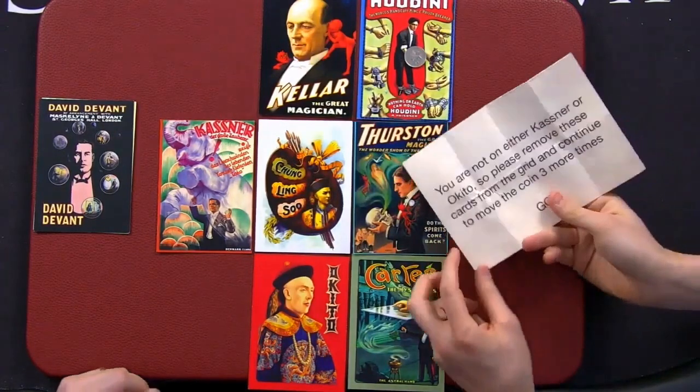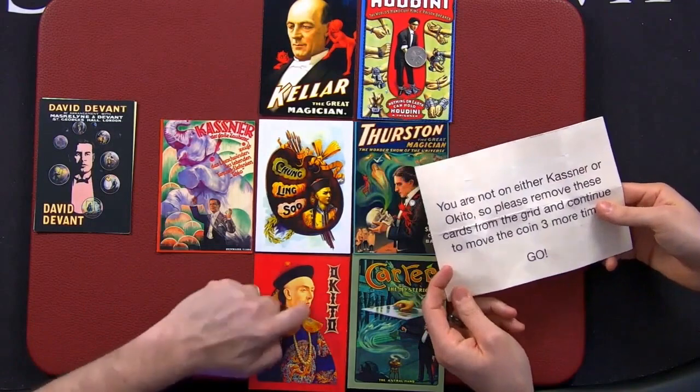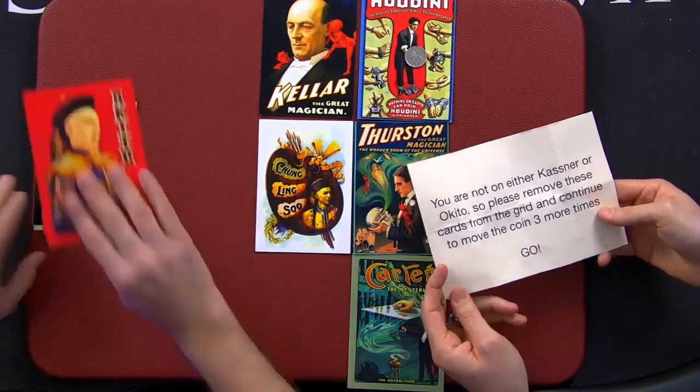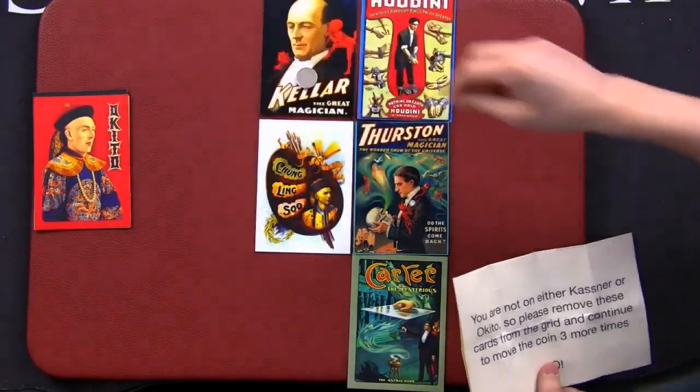Open it up. You are not on either Kasna or Okito, so please remove these cards from the grid and continue to move the coin three more times. One, two, three. Fantastic.